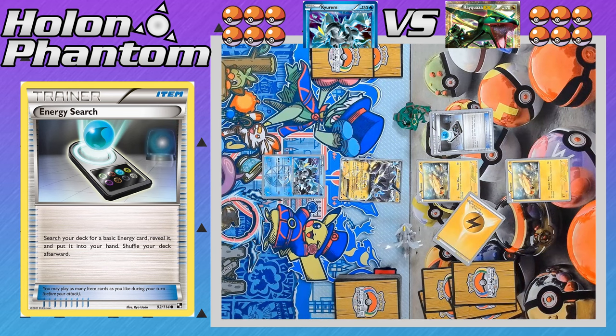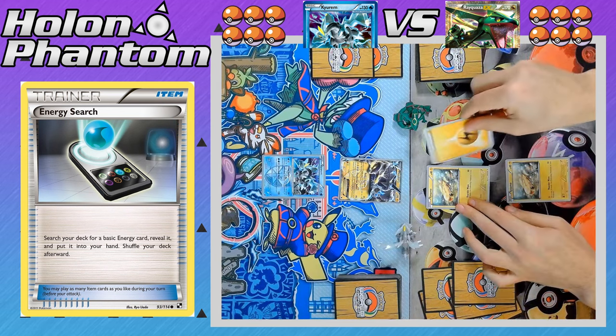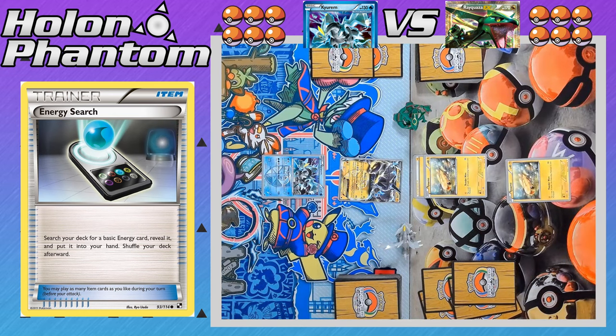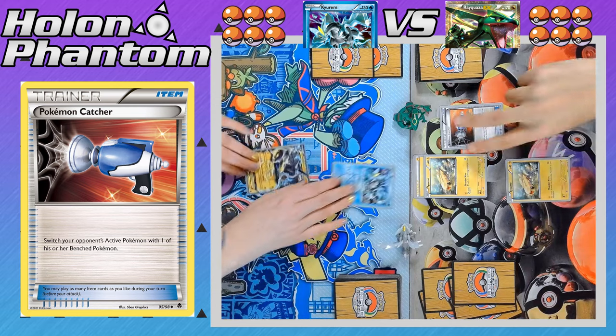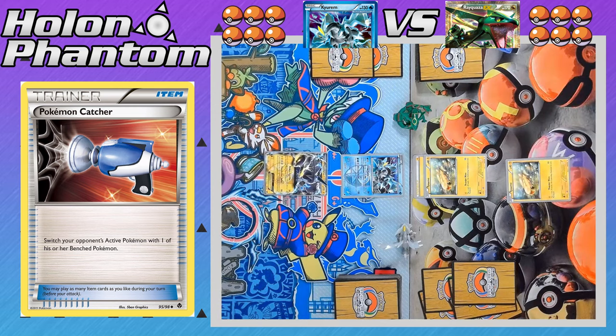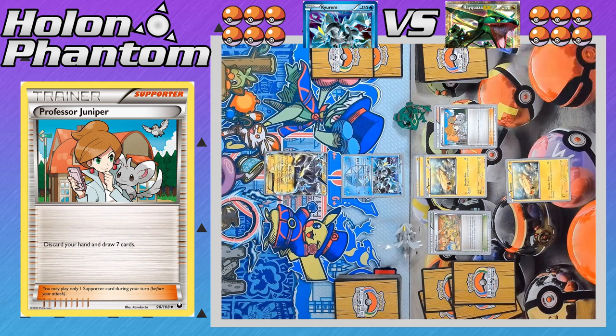The Rayquaza side is going first, activating Energy Search to search the deck for a Lightning Energy to add to the player's hand. It looks like the Lightning Energy is going to be coming down to the active Tynamo. Next up, a Pokemon Catcher to bring up the opposing Kyurem into the active spot, followed by the stadium Tropical Beach, and the supporter Professor Juniper, who discards the player's hand to draw seven brand new cards.